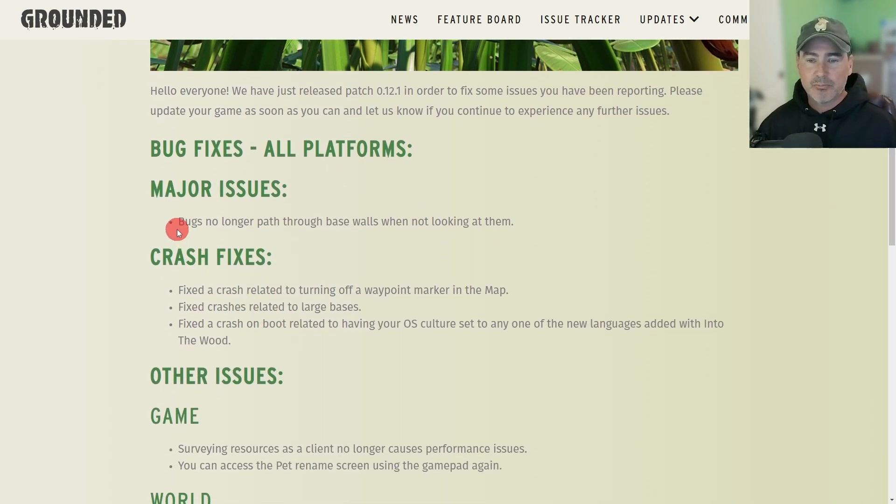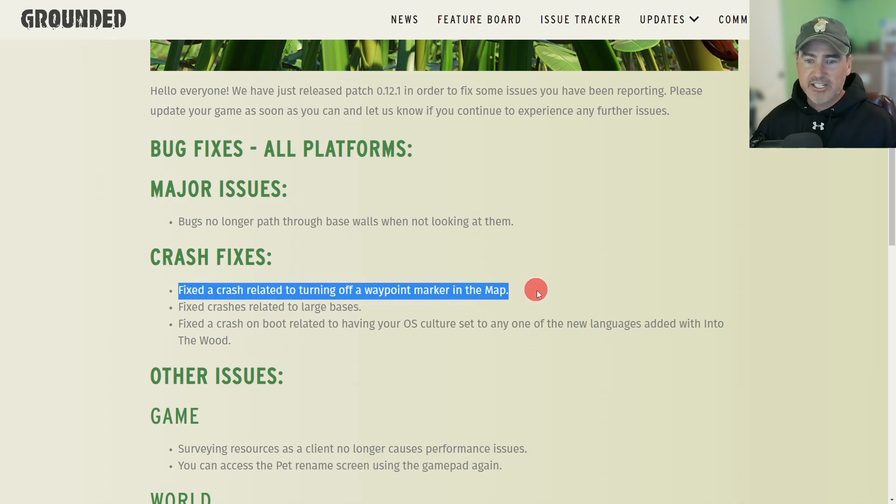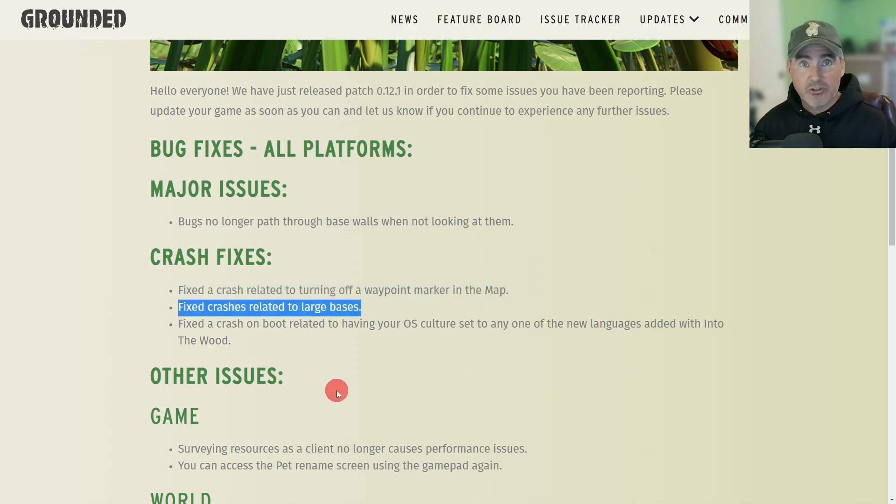On all platforms, major issues: bugs no longer path through base walls when not looking at them. Crash fixes right here — fix the crash related to turning off waypoint markers on the map, and fix crashes related to large bases.